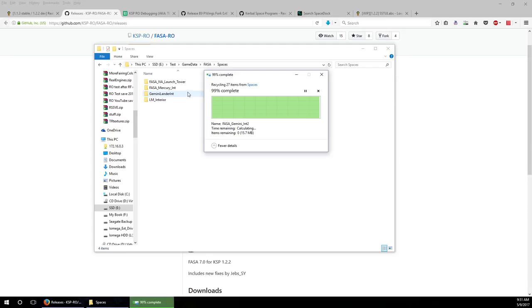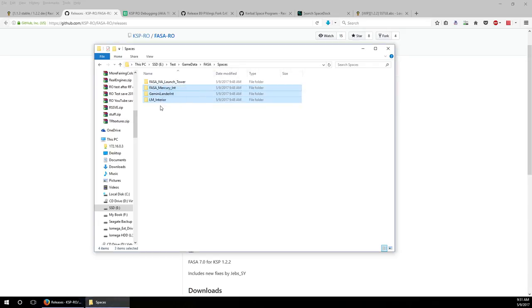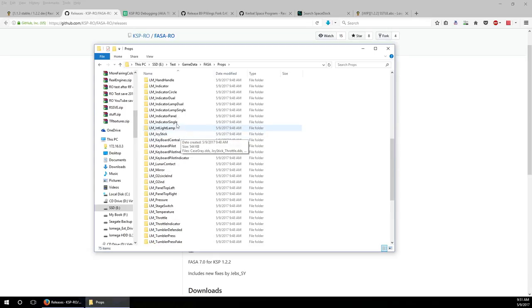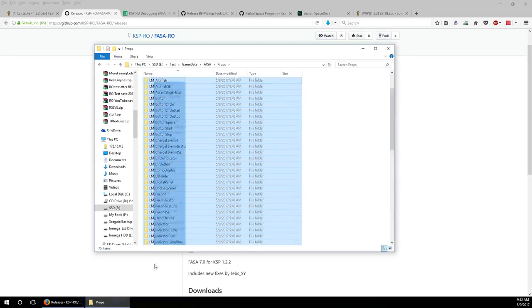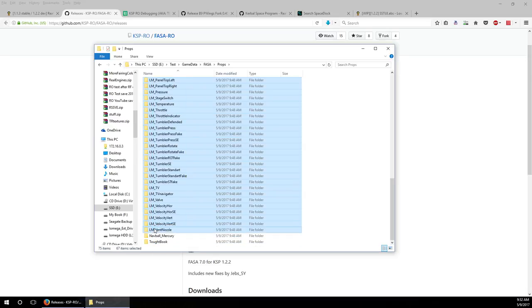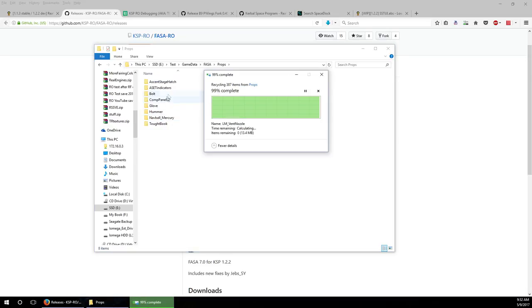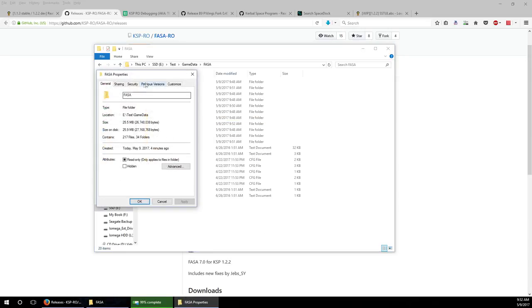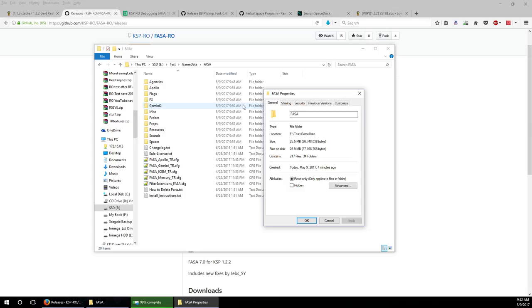Now I've got that stuff gone. Since I deleted the command pods, I don't need all those command pod related things. I'm keeping the launch tower, launch clamps, and solar panels. So that's pretty trim. The LEM is gone so all that is useless. Some of this is a little bit hard to figure out, but you can see that's 13 MB gone there - it's not trivial to trim this stuff. So far I've turned a 220 MB mod into a 25 MB mod.